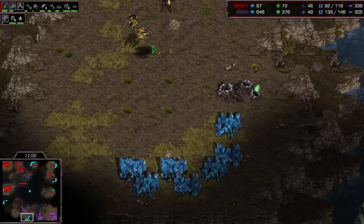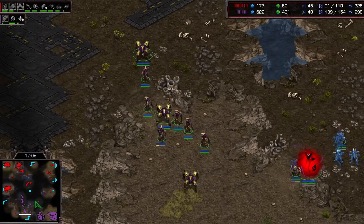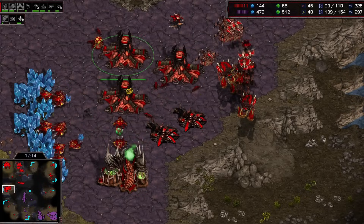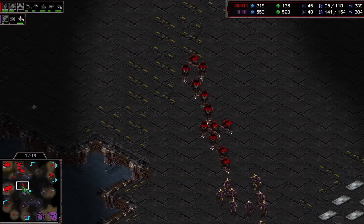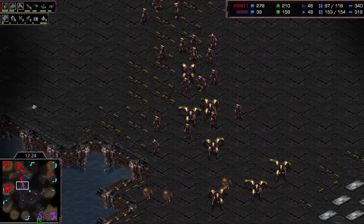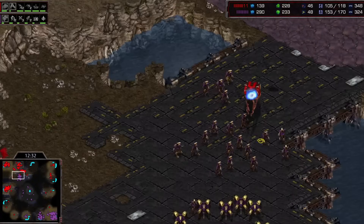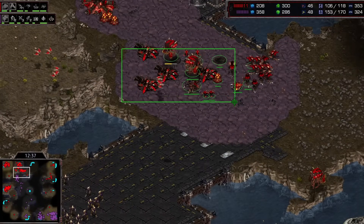He's going to bring the probe up and take this third base — it feels a little late to me. I would have rather seen him take that with the massive advantage he had. But maybe he felt like that might have given Soma a way back into this game. Truly, Soma is right in it at the moment — he's got 46 drones, a great drone count. Bisou is only at 48 and really needs to add on some more probes, going up to like 60 to saturate these three bases. But he's not building any at the moment, focusing on this attack instead.